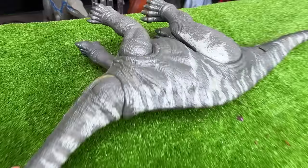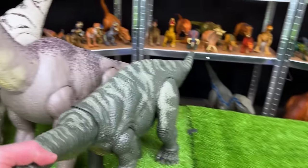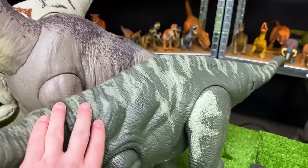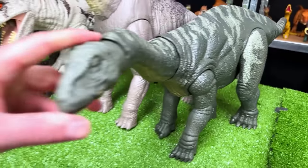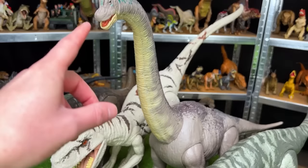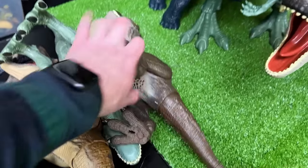Next up in size is this giant Apatosaurus figure. Check out the size difference between this one and the Brachiosaurus. It's a little bit shorter, still standing on all four legs, and it has a really long neck, but instead of going up super tall like the Brachiosaurus, this one kind of sticks out forwards more. Now we're moving on to our slightly smaller figurines.